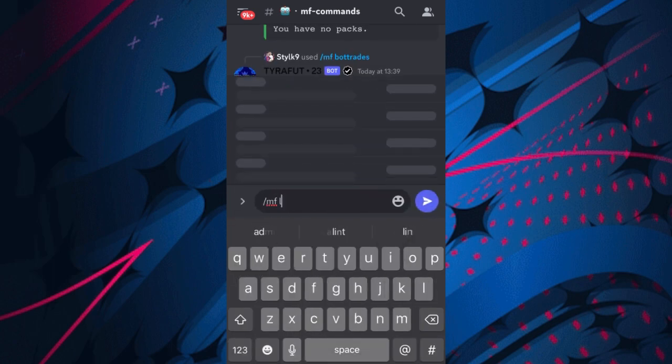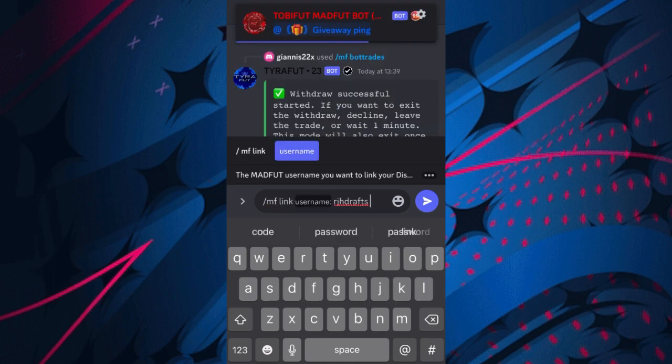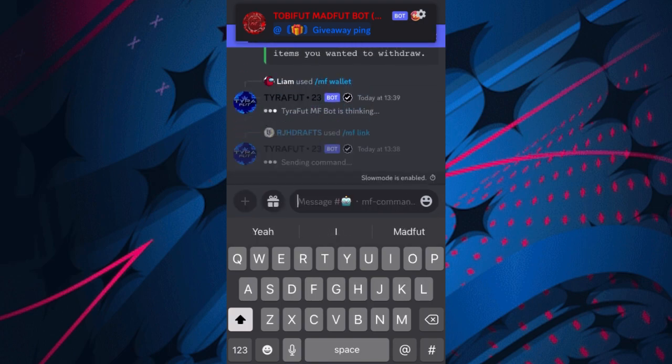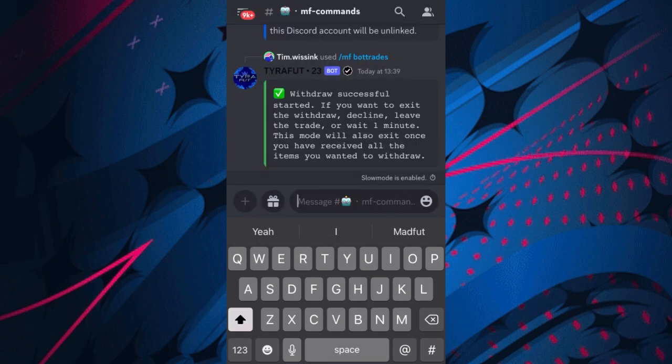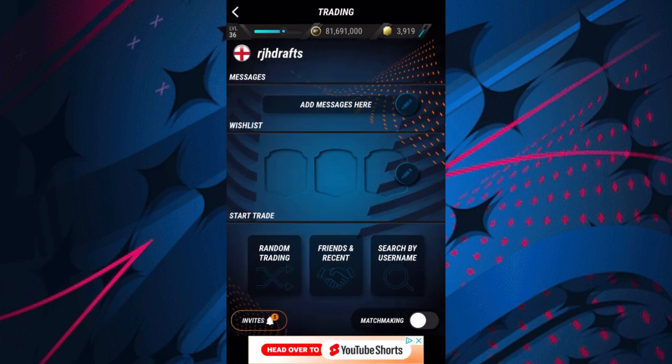Then I'll show you how you can get loads of bot trades and how to withdraw and redeem them. First off, you want to use forward slash MF link, put in your username - mine's RJH Drafts, put in your own unique one. Send that into the MF commands chat, then go over to Madfoot Trading.